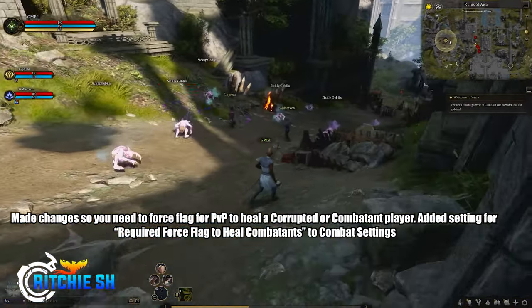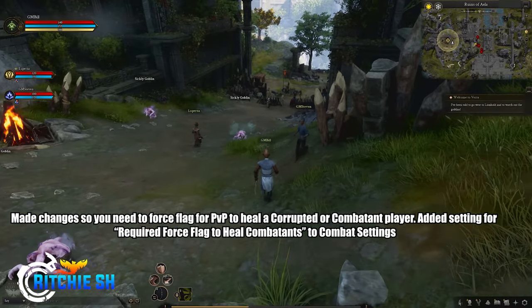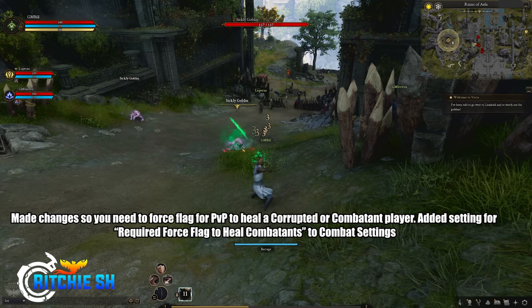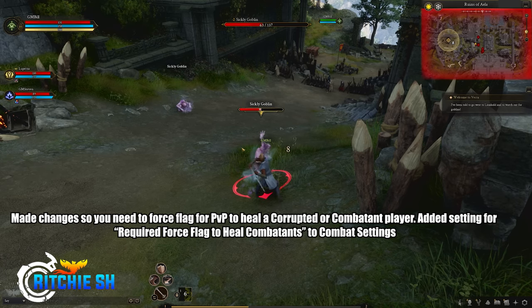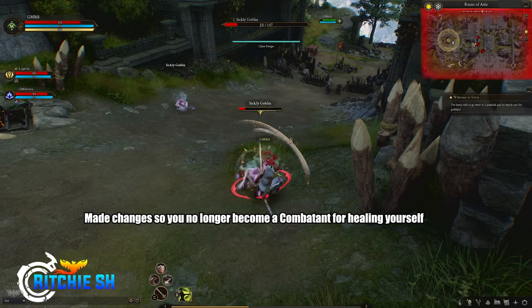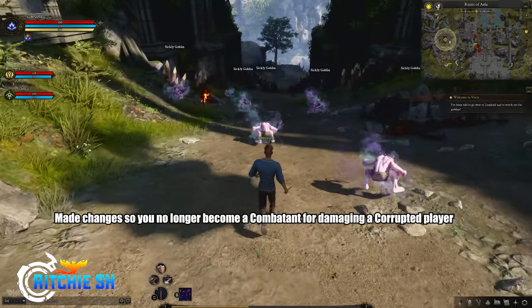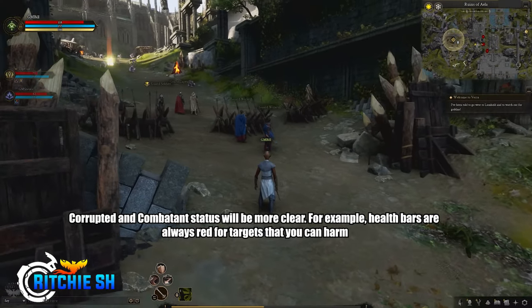For Corruption, they made changes so you now need to force flag for PvP to heal a corrupted or combatant player. They added a setting for required force flag to heal combatants in combat settings, so you can toggle that on or off. This has been a common issue where somebody attacks you as a cleric and you end up healing them instead of dealing damage with your dual-use spells. They also made changes so you no longer become a combatant for healing yourself or for damaging a corrupted player.